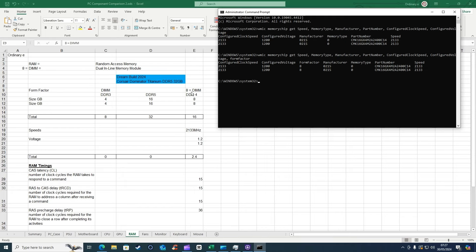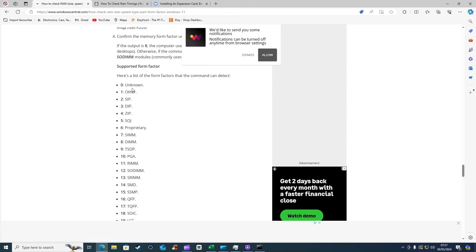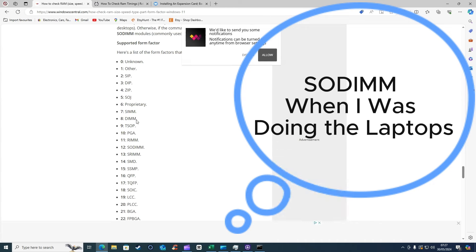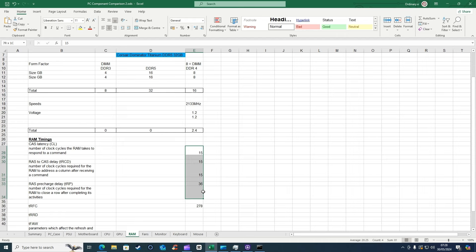I read another article that gave me the list of form factors - zero unknown, and eight is DIMM. DIMM stands for dual inline memory module. Now that we know that information, let's go and check out the memory sticks I've collated over the course of a year and see if we've got any DDR4s that are 2133 megahertz running at 1.2 volts. You want to match the DIMMs, otherwise you could damage your system if you don't have the right speed, voltage, and possibly the right timings - which may cause your system to crash.